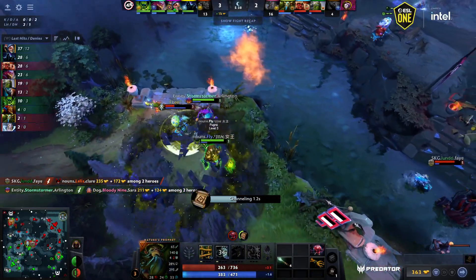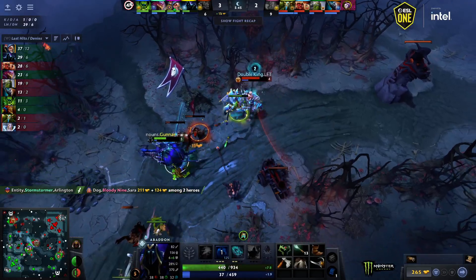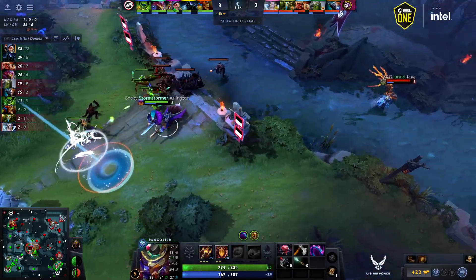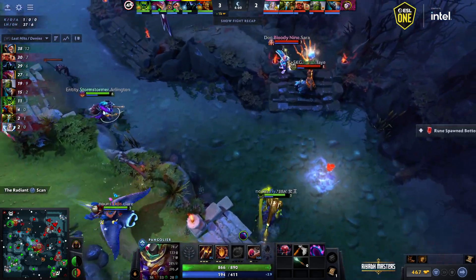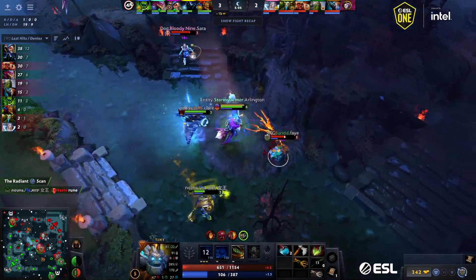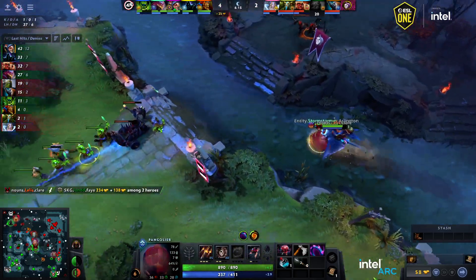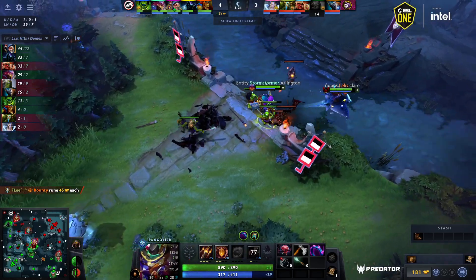Nice snipe from Storm Stormer looking to go for Flea but won't have the damage — so that's a two-for-one across the map. The rune wasn't even up yet — it was pre-rune fighting in preparation. Everyone's gonna come back now, TP bottle fill. Level six on Storm Stormer! Rune's bottom, it's a Haste — Fly just grabs it and in comes the Pango looking to get on top of Tiny. He's literally five XP away from hitting level six — he won't have the bonus armor. They steal the rune and get the kill onto the Tiny.